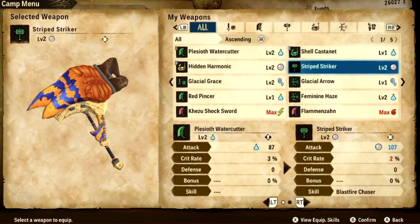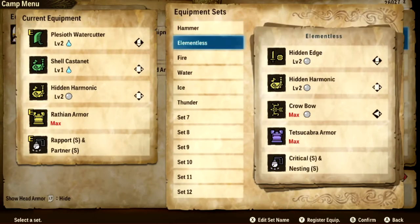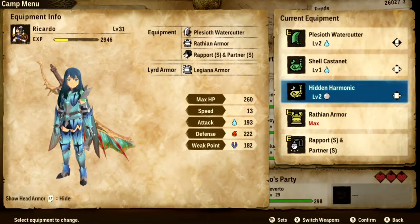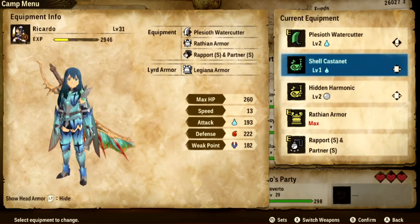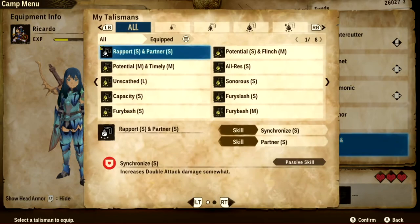I was also playing around with Tigrex with the hammer build. Now, Brute Tigrex is weak to water and slashing, so the rest doesn't really matter. I put two Hunting Horns in case I want to buff myself a bit, which is actually what I'll do. As for my Talisman, I have the Report Talisman for Synchronize, because I'm going to do lots of double attacks.